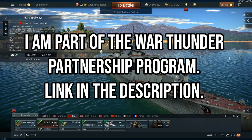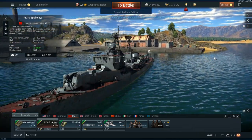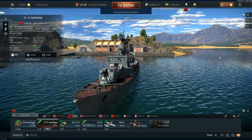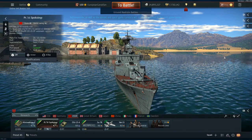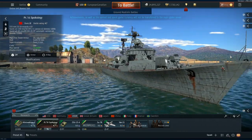Hello everyone, hope you're doing well. Today in War Thunder we are on the second 1.98 dev server and it's time to have a look at a new Soviet destroyer. This is the Project 56 Spokojnyi, I'm guessing is how you say it.